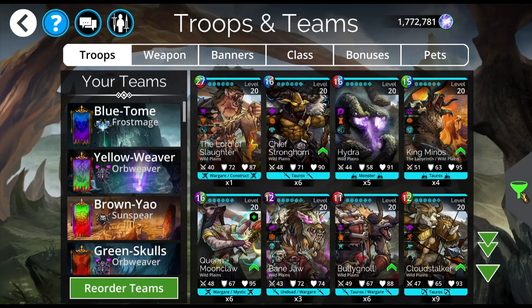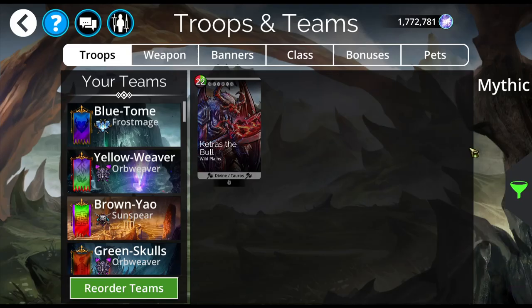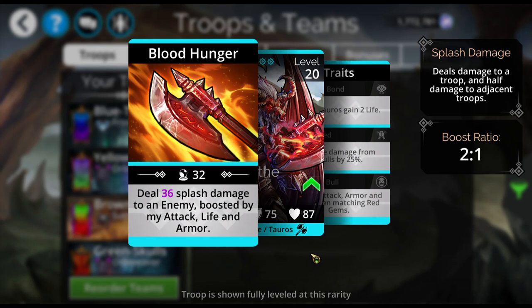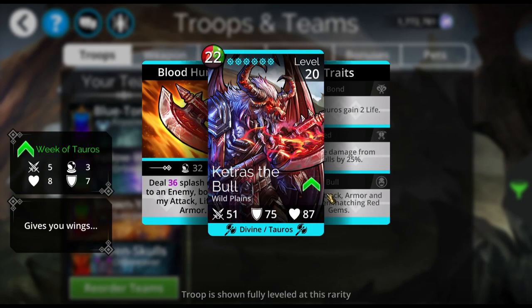Also, the other mythic here I don't have yet and I want — Petrus the Bull. He does splash damage to an enemy boosted by his attack, life, and armor. It's two to one, which means it's half of the total of his attack, life, and armor. So it's 36 plus those three stats divided by two.